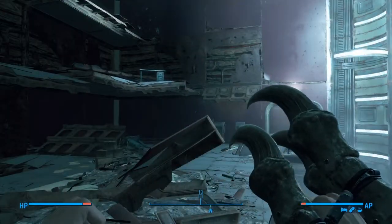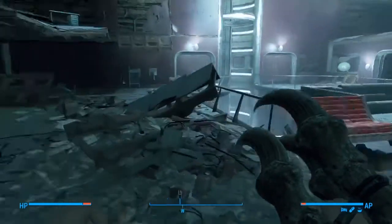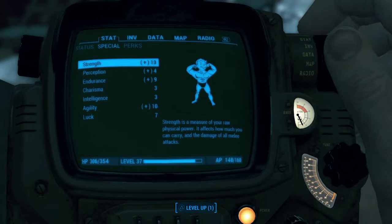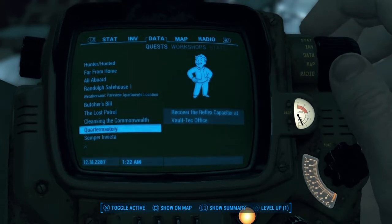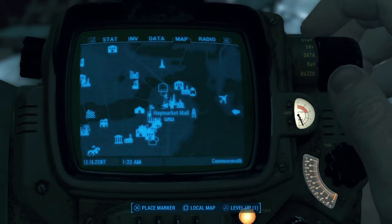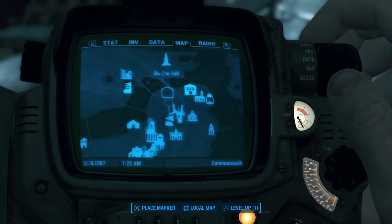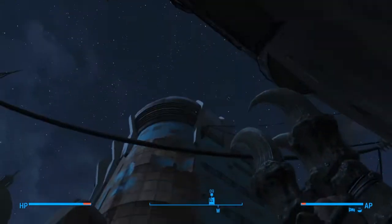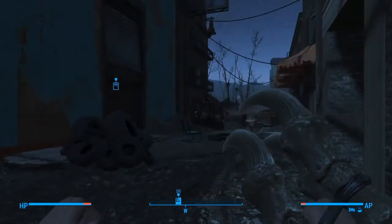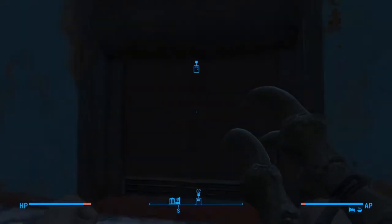Alright, cleared out Mass Fusion. So let's see what we want to do now. I think what we're going to do is go over to the Vault-Tec place — we're going to do the quartermastery and go over there, which is right there. So we'll jump over there and do that. Alright, so this is the Vault-Tec headquarters right here. It's kind of in between all these little buildings here, entrance kind of hidden away. Let's pop off in there.